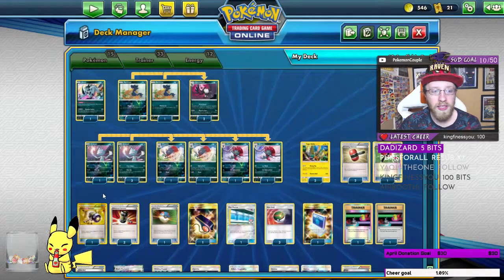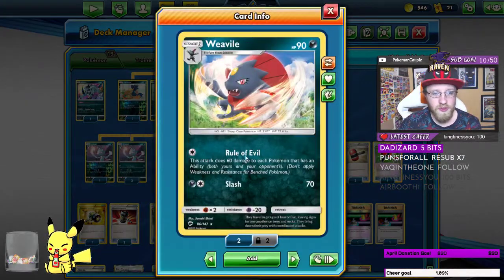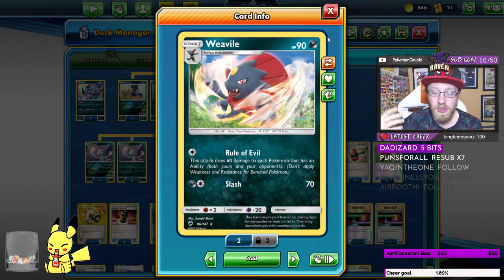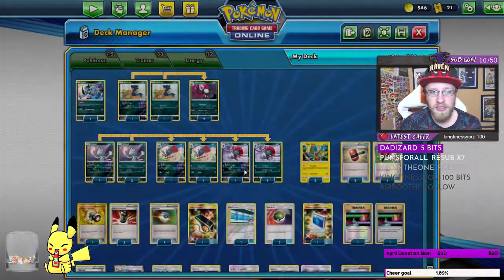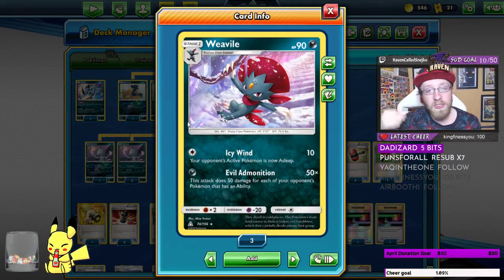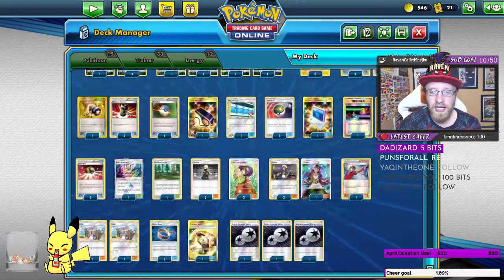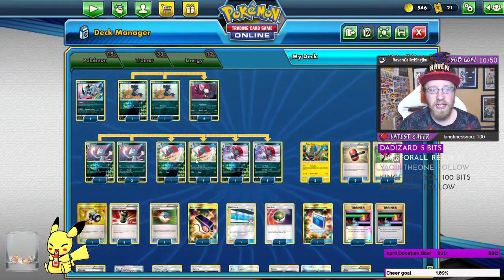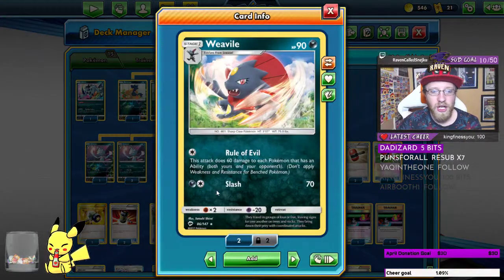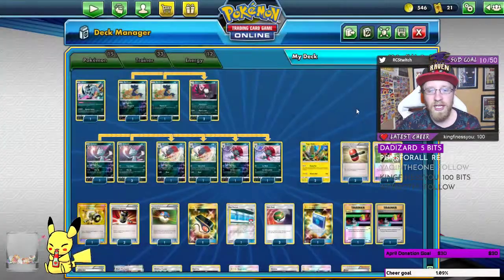You want to utilize it a lot. Then four Weavile and four Sneasels. Two Weavile with Rule of Evil — this attack does 16 damage to each of your opponent's Pokémon with an ability. So here you have to watch out for your own Absol. And Weavile with Evil Admonition — this attack does 50 damage for each of your opponent's Pokémon that has an ability. Two nice different ways to attack and use a spread. You can imagine the damage after Rule of Evil and then BAM with Raven's Claw — what a fantastic combo.